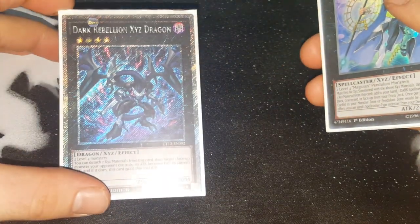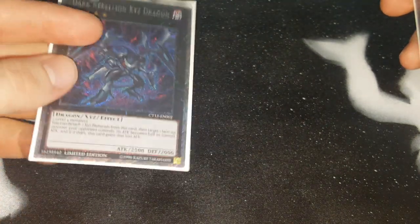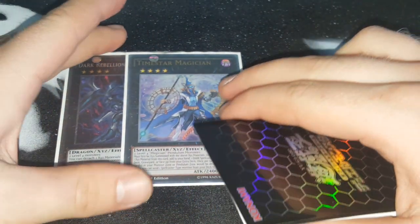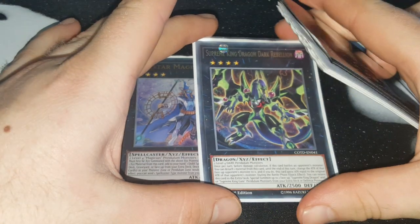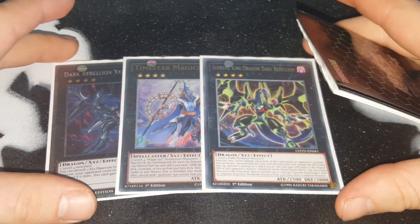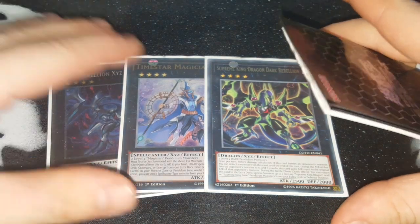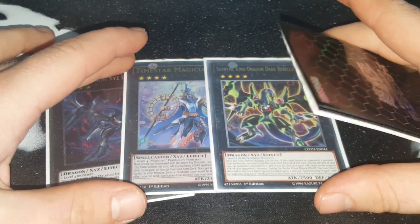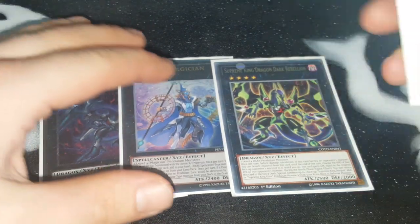Then one Dark Rebellion Xyz Dragon — it's crucial because if you summon Dark Rebellion and Odd-Eyes Absolute while Zang Sheng and Zangeki are on the field, you can make Odd-Eyes Rebellion Dragon. Then we have Time Star Magician: if you get into your two Magician pieces and want to search the last one, you search with Time Star and maybe go for a link monster with remaining resources. Supreme King Dragon Dark Rebellion is another great one — you can make your opponent's attack zero if they have attack-position monsters. With link monsters, activate Dark Rebellion to halve their attack, then overlay into Odd-Eyes Rebellion Dragon.